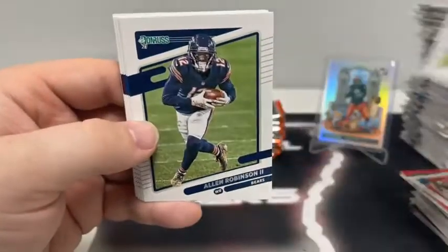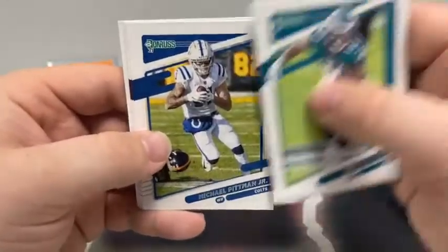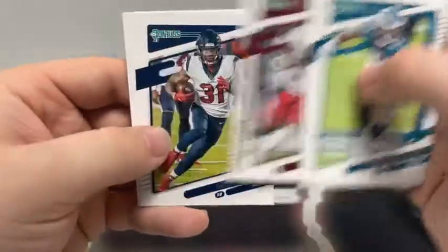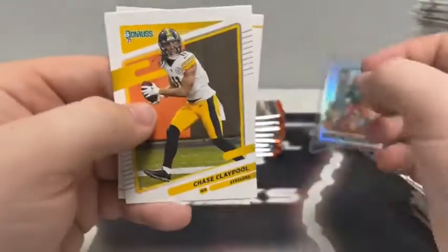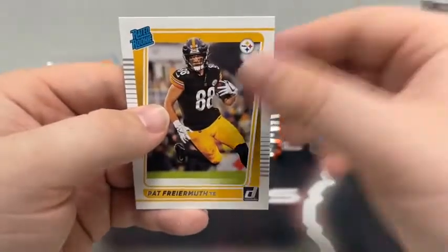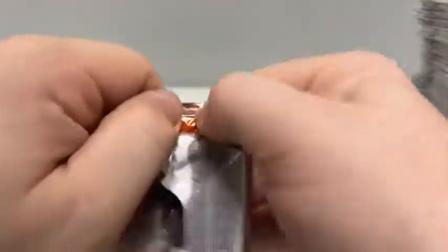Pack three: Travis Fulgham, Allen Robinson, base Evan Engram, Michael Pittman Jr., Terry McLaurin for Washington, David Johnson, Chase Claypool for Pittsburgh, and a base rated rookie of Pat Freiermuth for the Pittsburgh Steelers.